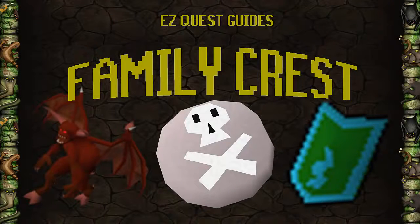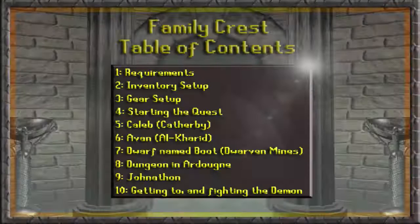Hey, what's up guys, welcome to another easy quest guide. Today we'll be doing Family Crest for the very awesome steel gauntlets. You can upgrade the steel gauntlets to cooking gauntlets to reduce the amount of fish you burn, goldsmith gauntlets which increase smithing experience from smelting gold from 22.5 to 56.2, or chaos gauntlets which increase damage by the bolt spells.